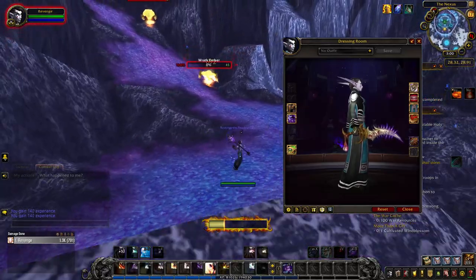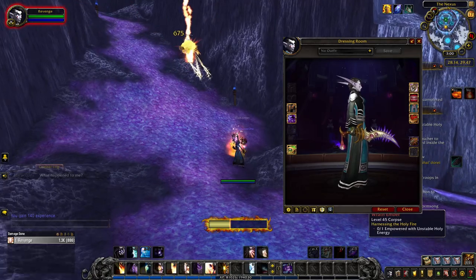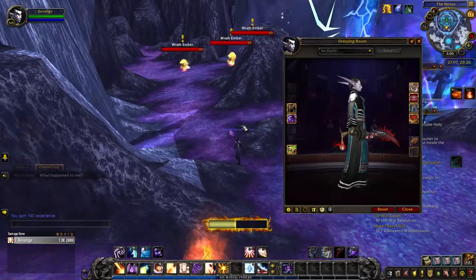The purple tint is a reward for completing 200 world quests anywhere between Legion and Shadowlands. And lastly, the red tint will be unlocked once you kill a thousand enemy players of the opposite faction.